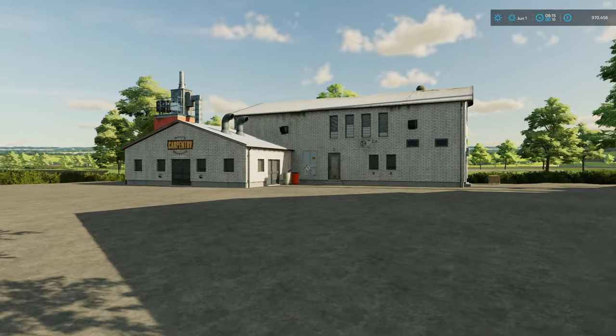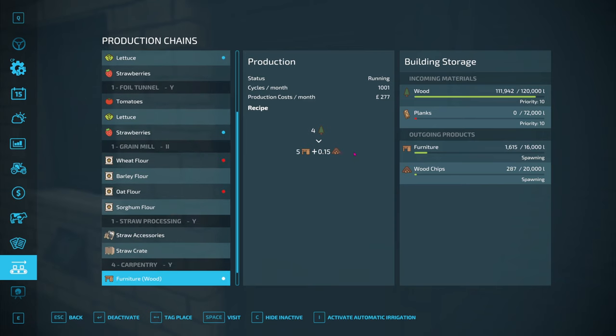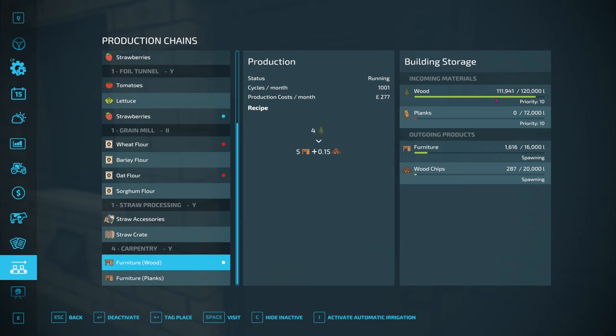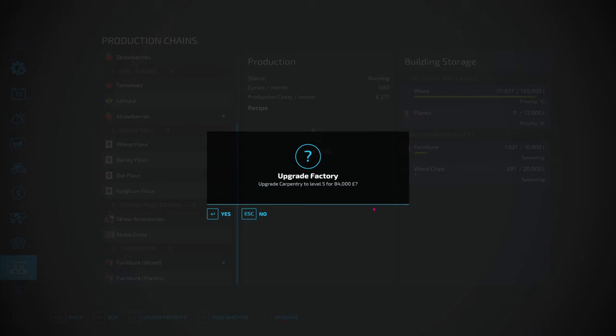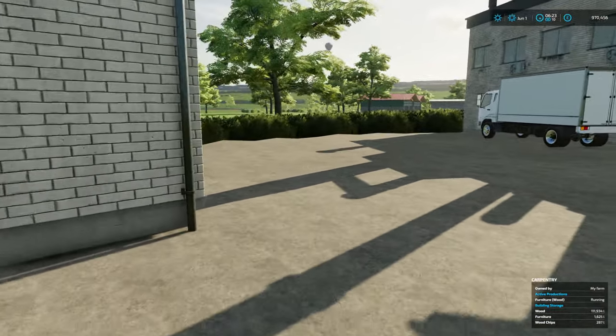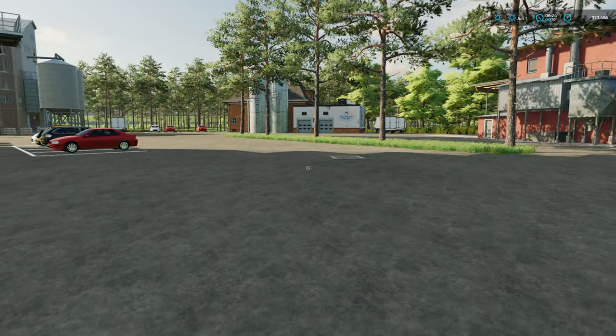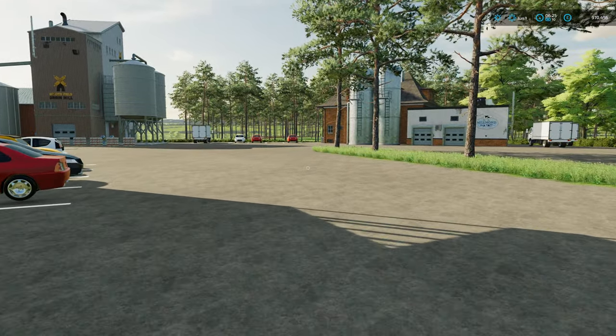We recently brought the carpentry, so I thought let's see what's going on in there. You'll see that we are now producing furniture from wood and the carpentry is now at level 4. I've upgraded it so I could keep putting more wood in. If I upgrade it again, it's 84 grand. That's pretty good. We've got a couple of pallets out around the side — so we're now producing furniture. We need to diversify and we need to look into how some of these productions get going.